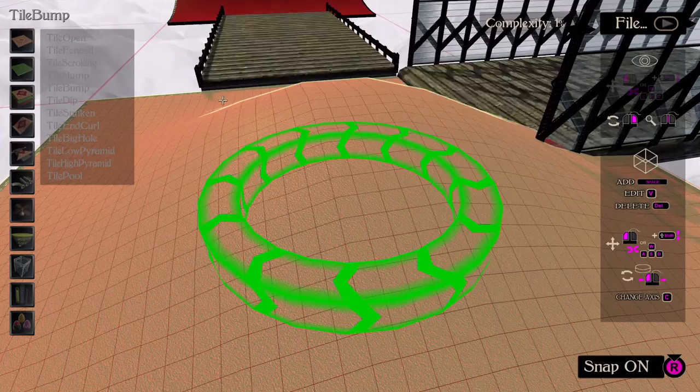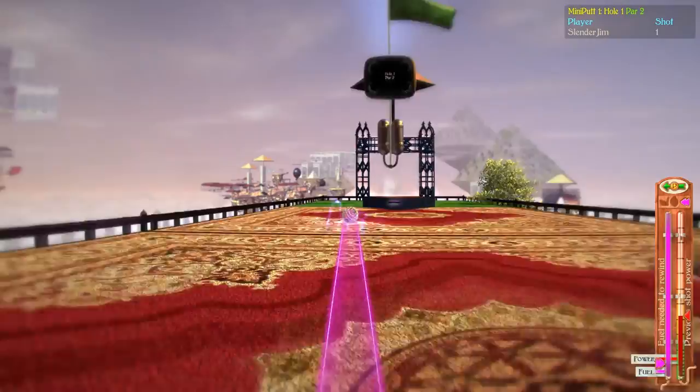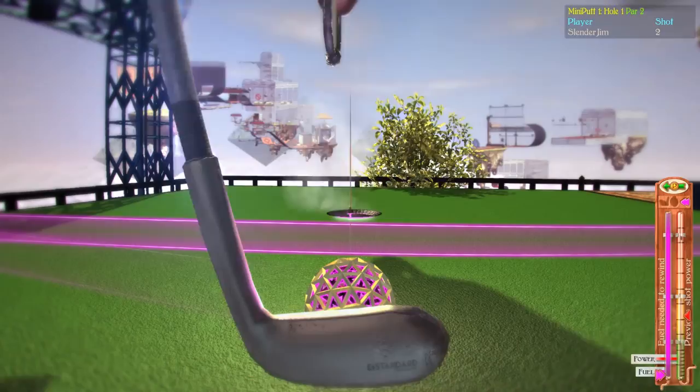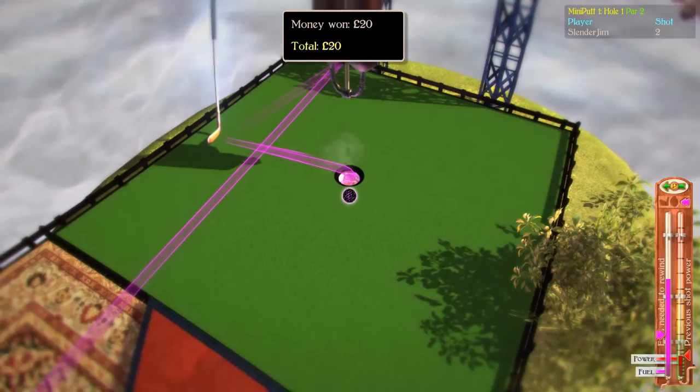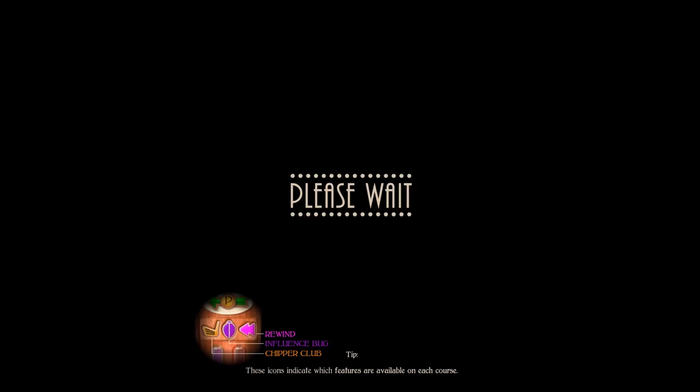The controls are fantastic if you're using a mouse and keyboard — it will allow you to get some great angles and line up your shots well. I also used a controller and found it worked fine. I played through the campaign and a few other courses to get a good idea of both control methods. The controller I used was the Xbox One controller, so bear that in mind. When it comes to the camera zoom feature on the controller, it only has one view which is very close to the ball.